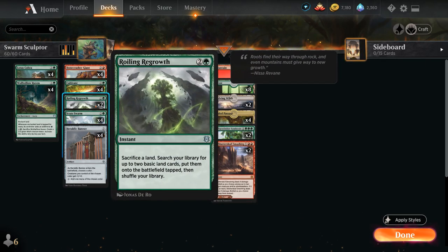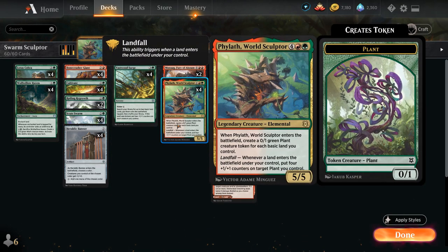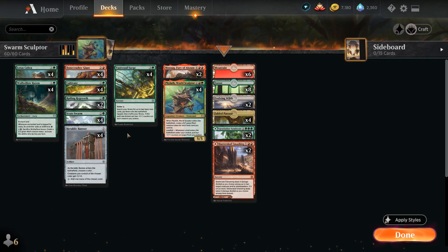We also have 2 copies of Roiling Regrowth, an instant that lets us sacrifice a land and then search our library for up to 2 basic land cards to put on the battlefield tapped. This is an instant-speed way for us to enable landfall, great in combination with Scuteswarm and especially with Fil, as we potentially get to put additional +1/+1 counters on our plant tokens at instant speed after attacking, after the opponent already declared blockers.